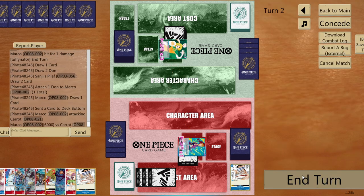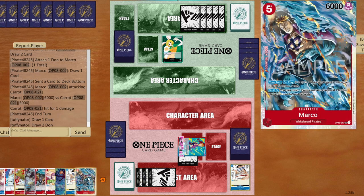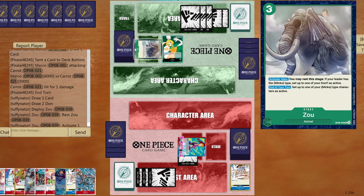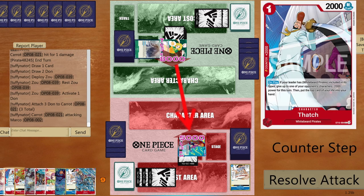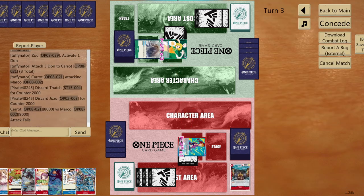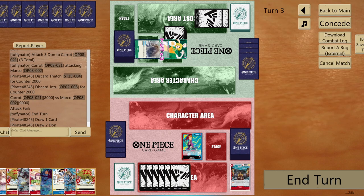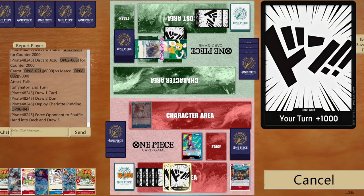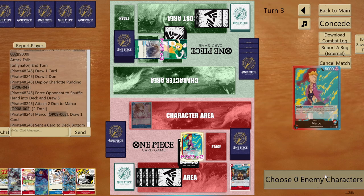Our opponent has eight cards in hand. No need for Marco yet. We place a card at the bottom of the deck and go seven to life. I'm at six life so I need to find another Newgate. Opponent comes back with seven cards — I may have disrupted their whole strategy, could be all blanks now.